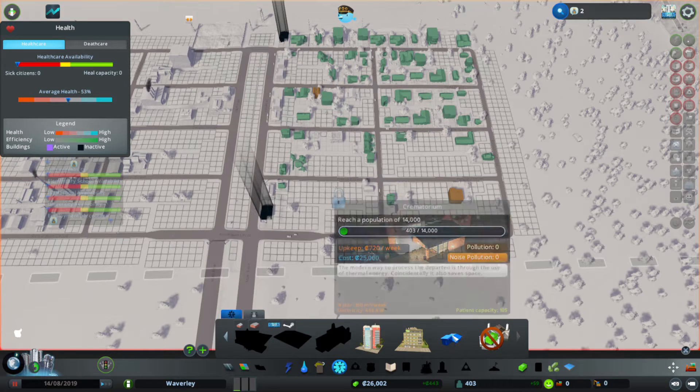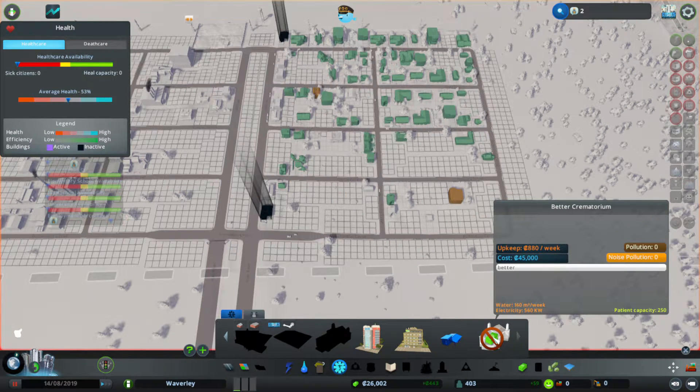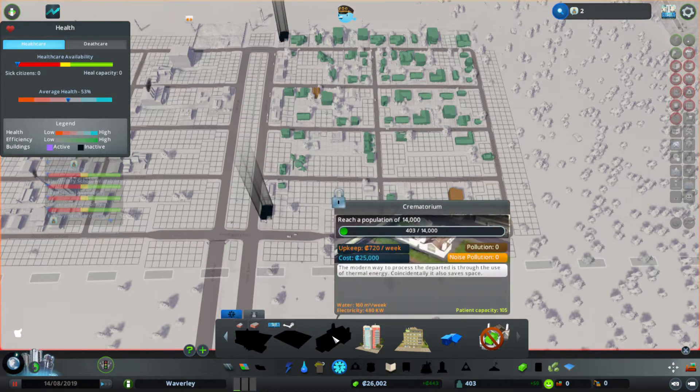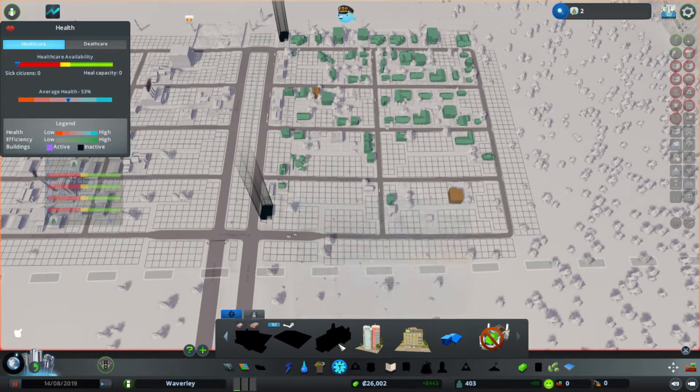I have access to this crematorium that I downloaded as well. But I need a lot of money, and technically we don't have crematoriums until a lot further down the way. I also need to still fill up three cemeteries for one of the unlocks. So I'll probably build cemeteries first, wait for them to fill, and then start working on crematoriums.